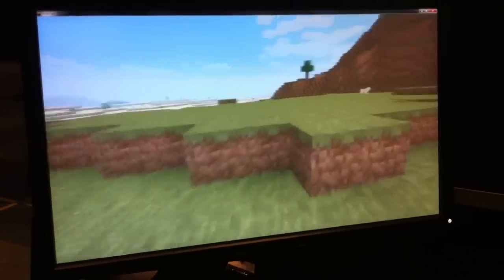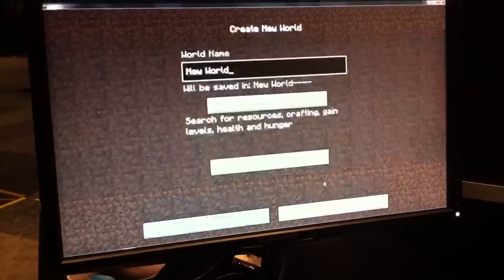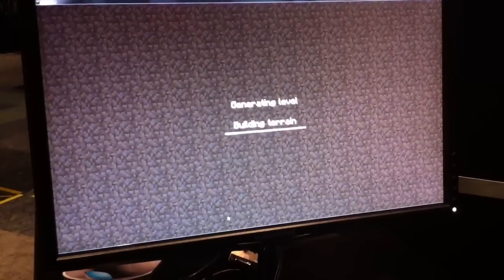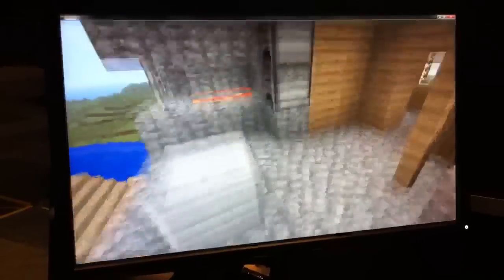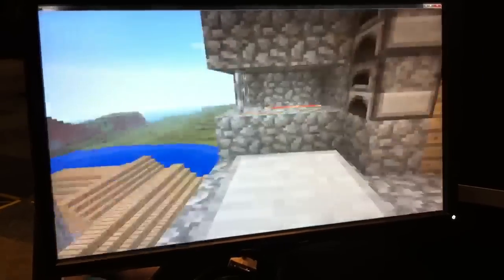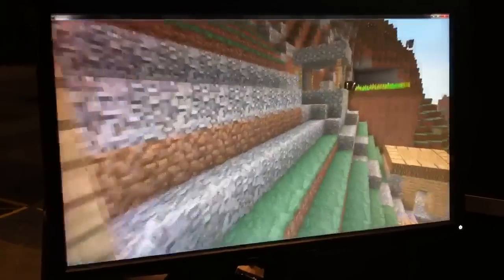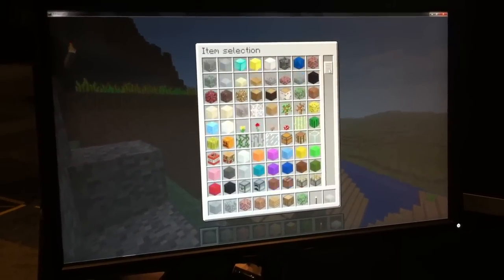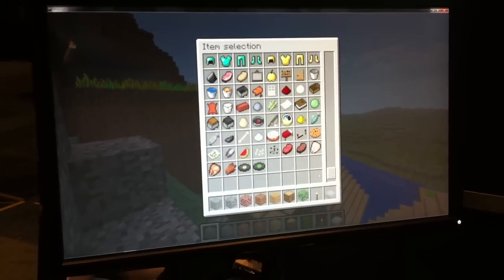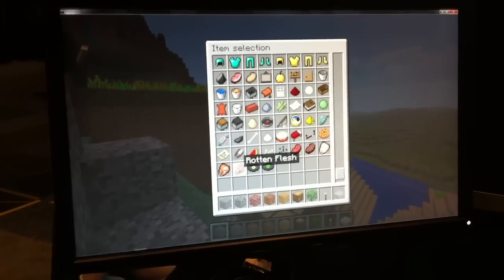The other cool thing I want to show you is creative mode, because this is something that I think people have been waiting for a long time. I'm going to start a new world and go to creative mode. You still have the randomly generated towns, so this is just already here when you spawn. Those are the new iron blocks, which look pretty cool. In creative mode, you have everything — anything you could want. And there are some new things: melons, pumpkin seeds, melon seeds, raw chicken, cooked chicken, and rotten flesh.